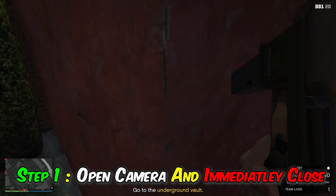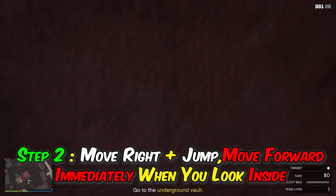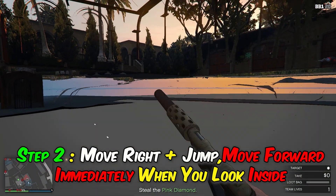Top 3 glitch. Step 1: open camera and immediately close. Step 2: move right plus jump, then move forward immediately when you look inside.